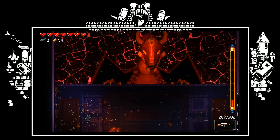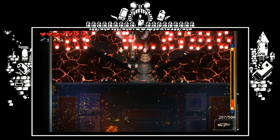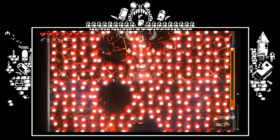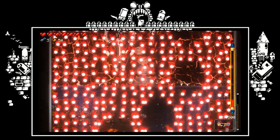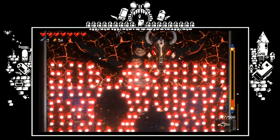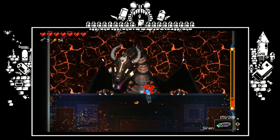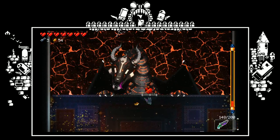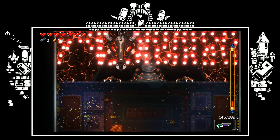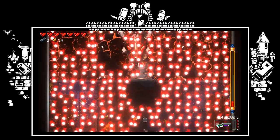Second phase: once you get him down to about 10 percent health, he'll start the second phase. This is purely a dodge roll phase — all you have to do is dodge roll through these lines of bullets. He's invulnerable during this point so there's no point attacking, just completely focus on dodge rolling. Once you dodge roll through, he will show his heart — just pummel his heart down. It stays up for a few seconds, then you rinse and repeat until you kill him. It's probably one of the easiest phases in the game for a boss fight.